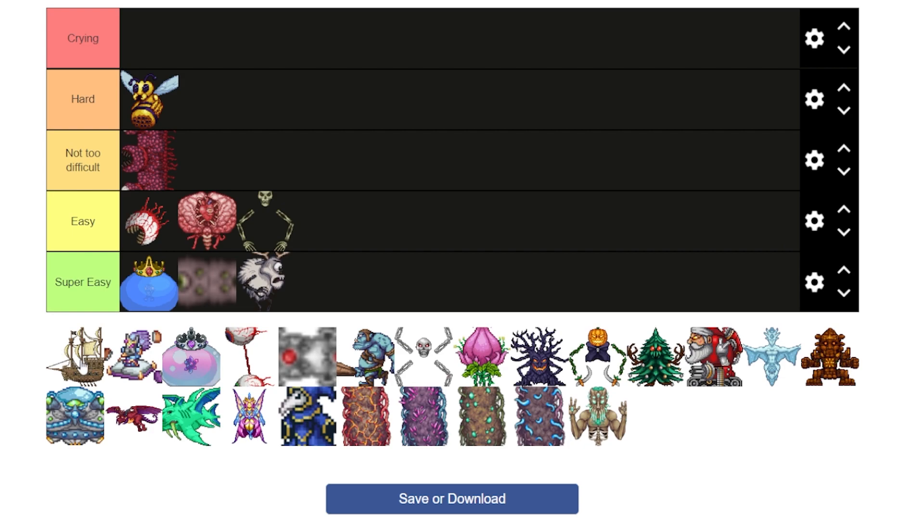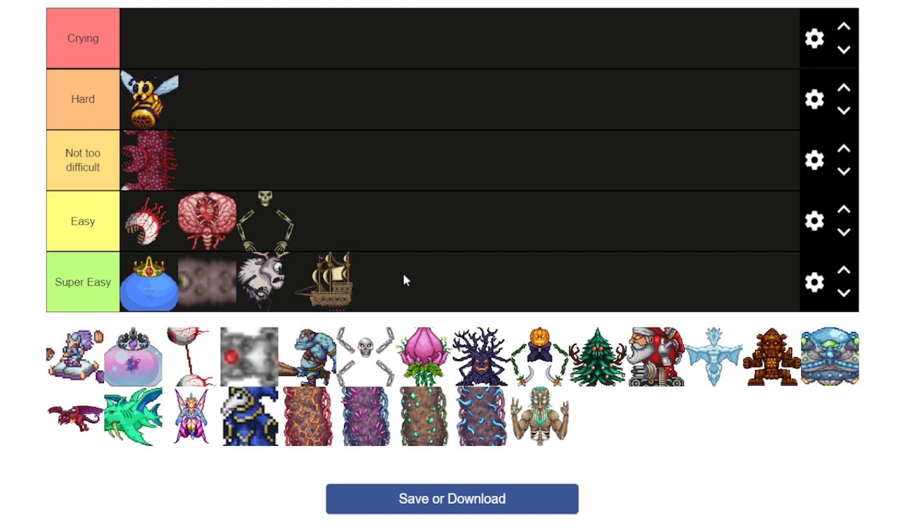The Flying Dutchman is easy as fuck. I guess for the point in the game when you're fighting them it's kind of difficult to kill, but I'd say they're super easy — they just take a long time to kill. All they do is drop cannonballs below them and drop pirates out. Other than that, it's a super easy boss.